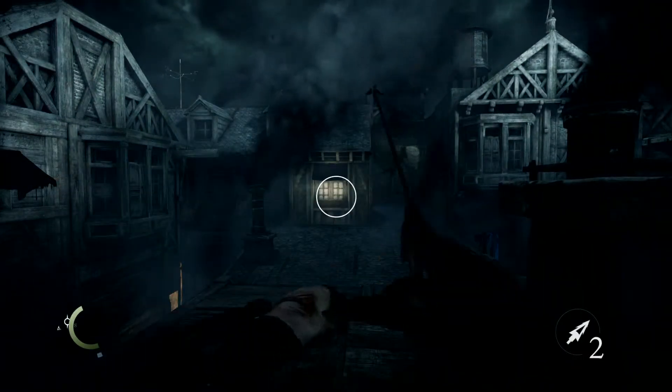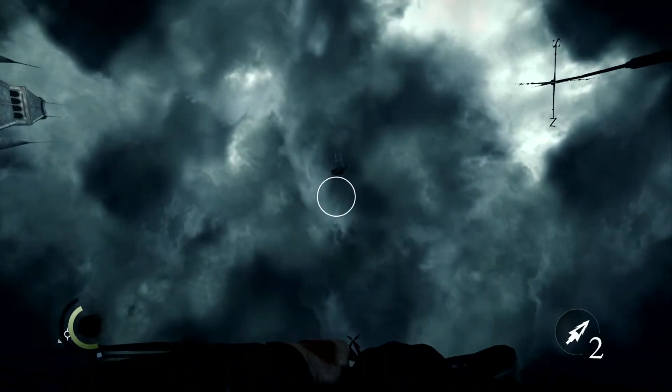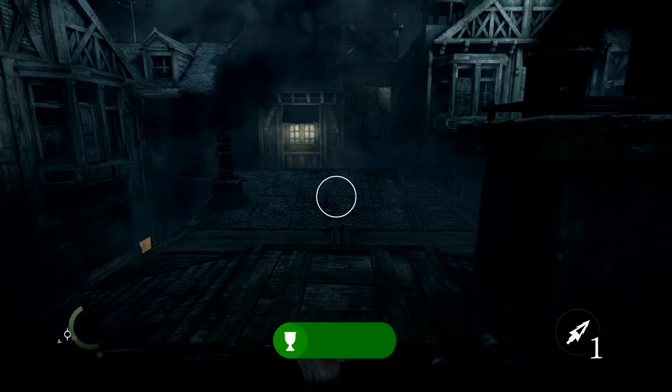First, make sure you have arrows to shoot the bottle with. Then go into your inventory, select the bottle, aim straight up into the sky, and throw it. After you do that, immediately press Right Trigger again and you'll automatically draw your arrow. Once it starts falling down, you just shoot it.